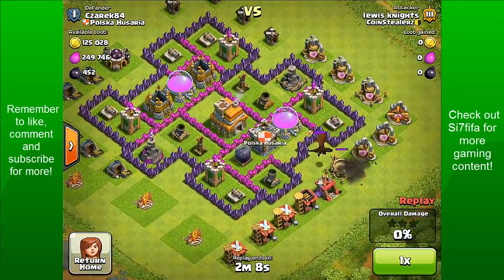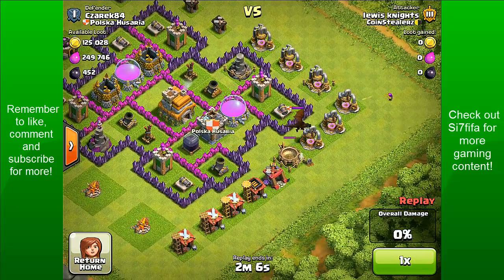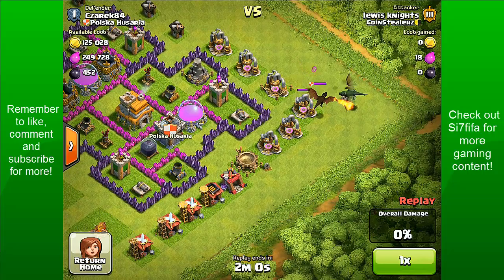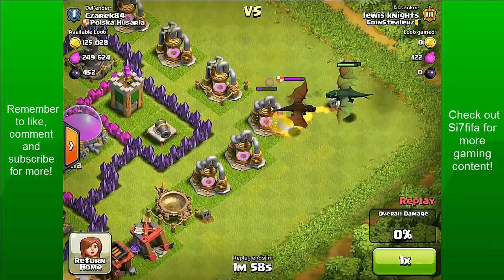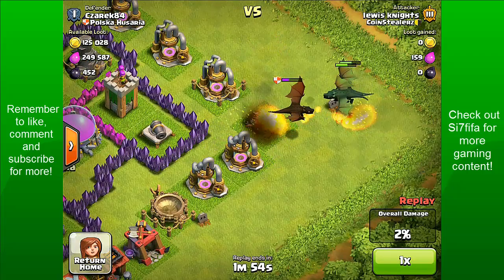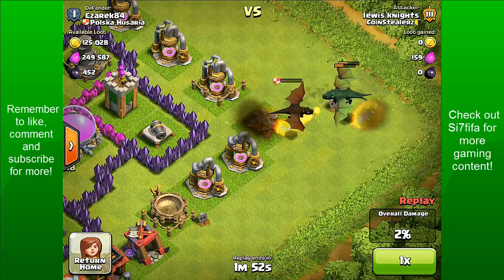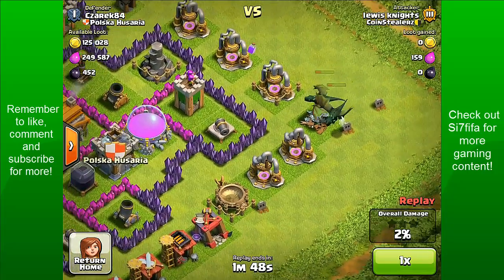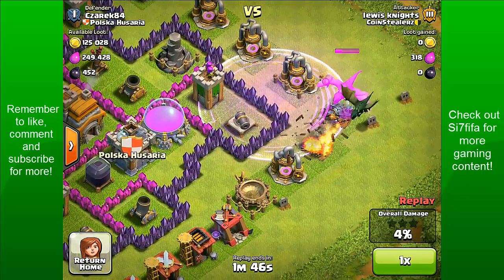It does have a dragon in the clan castle. We are going to loot it out with a few archers, and then take it out with my two dragons. They do lose a lot of health — I think it's level 2 or 3. My dragons are only level 1, as I said; I've just got them. I do place a rage spell down just to get them going a bit.